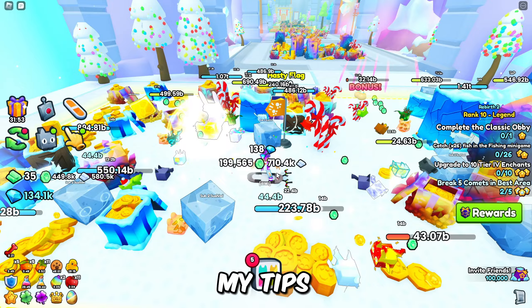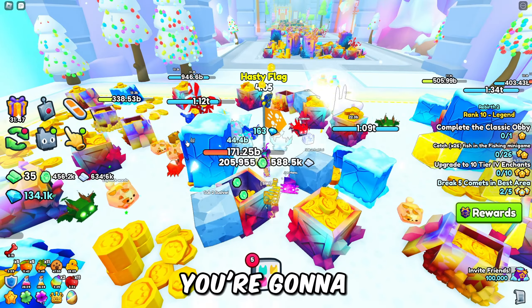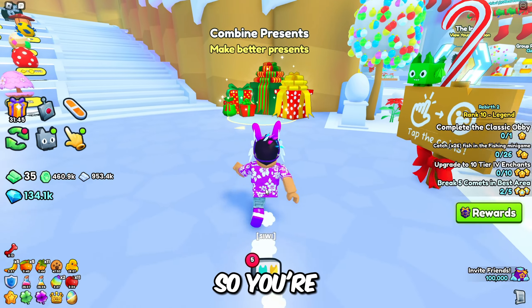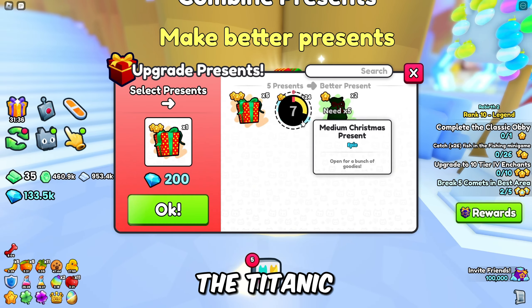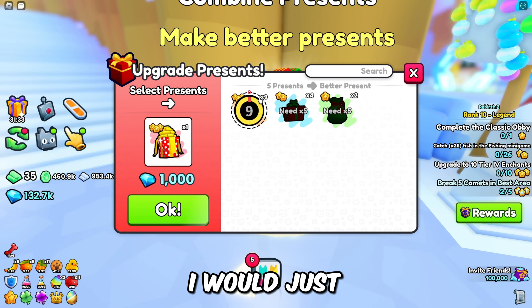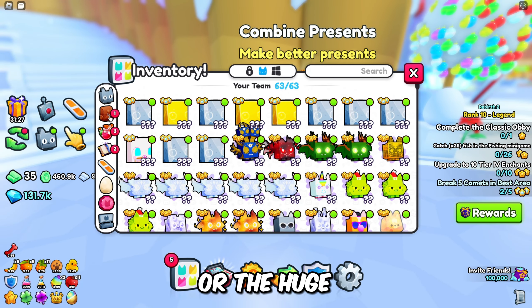That is all my tips for getting as many presents as you can. Once you get all these presents, you're going to want to head back to the spawn and craft them up. Go over here and just start crafting these until you end up getting the Titanic gift or the extra large gifts. I would just go for the Titanic because the extra larges don't have the chance of giving you the Titanic or the huge.